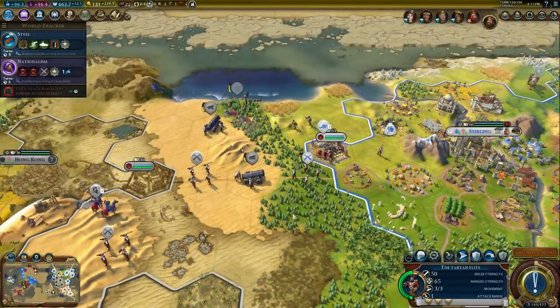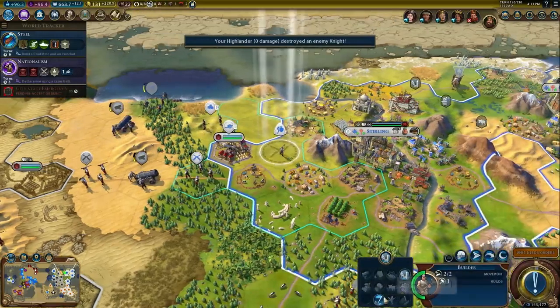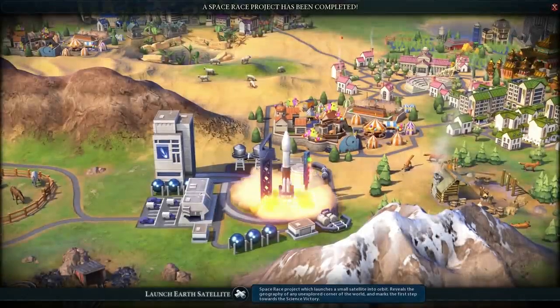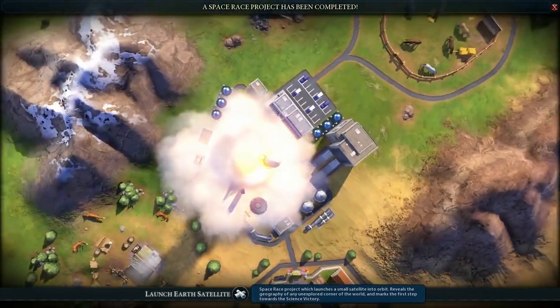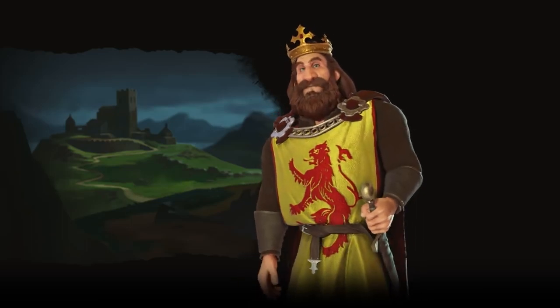Though Robert can be a powerful military leader, be sure to combat war-weariness with golf courses to reap the full benefits of Scotland's unique ability. Scotland is a science and production powerhouse, making this a versatile Civ for any victory type. Can you create an enlightened, independent kingdom?